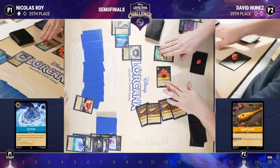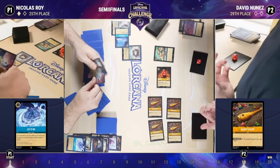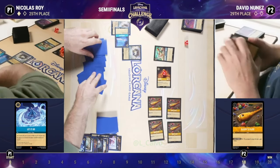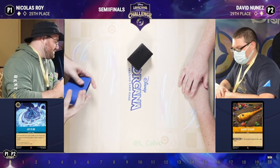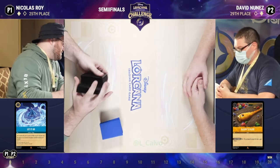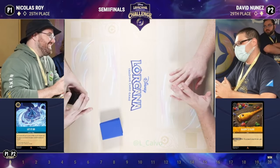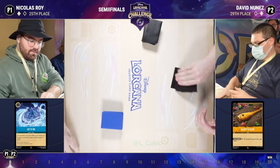David now has to remove that Rapunzel and hope there are no songs in David's hand. It looks like that's just a bridge too far — we're going to scoop these cards up and go to a Game 3. Game 3 in the semi-finals of this Sapphire Steel versus Amber Steel face-off. Nicholas is going to be on the play. Both those games were played so well — it's going to come down to who has the right cards in hand. Both players are very strategic, but do they have the right answers at the right time? I've played Blue Steel a little bit, tried Amber Steel — it's not my style. There's something to be said for finding a deck that fits your personality.